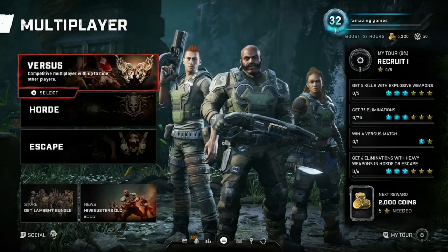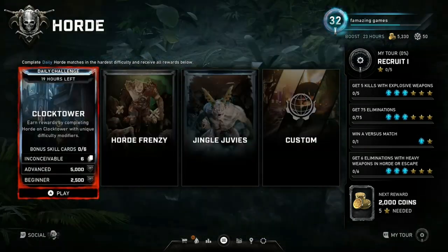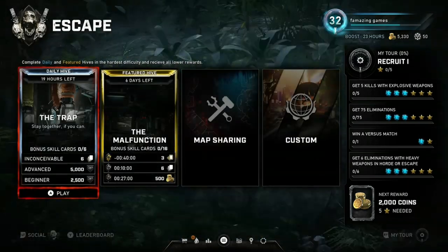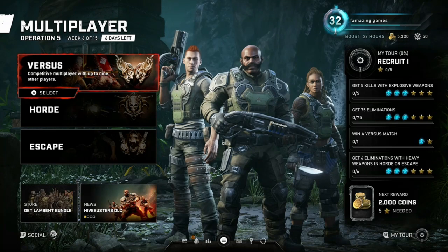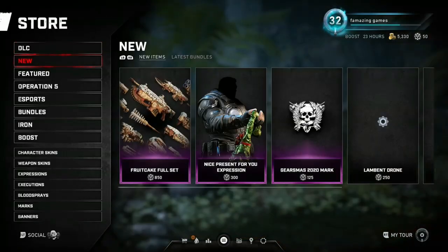Let me check the multiplayer real quick — see if they got the Snowball Fight, and it's right here. You can complete that and get your Father Gears Miss Marcus if you need to finish getting that. Let me check the Horde for you, see if anything changed. Still got Jingle Juvies here. And that's everything — that's everything for the stores and for the game modes.